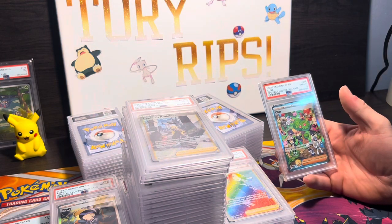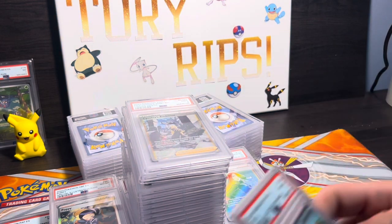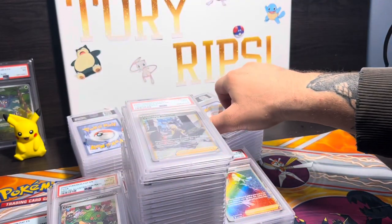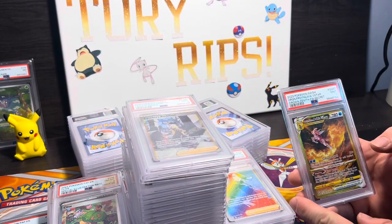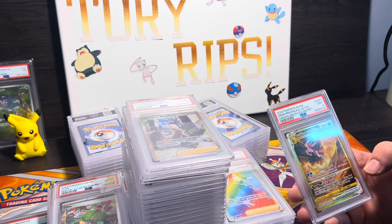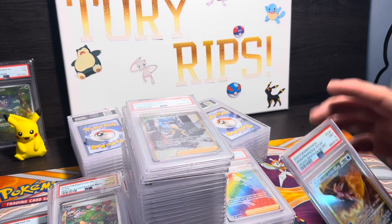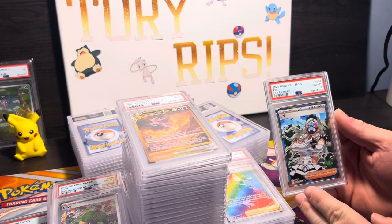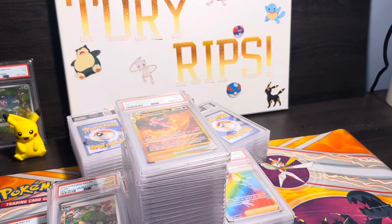PSA 8 Kleavor — a little off-center. Palkia V Star PSA 9 — okay, okay. PSA 8 Eerie — great.